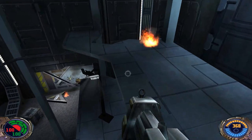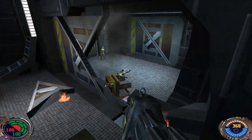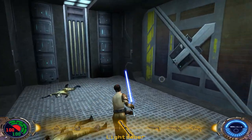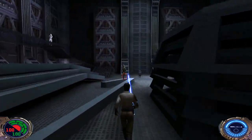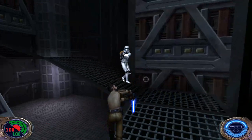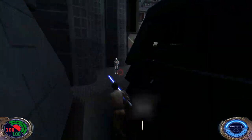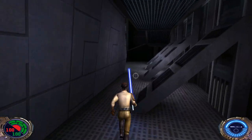Where have we heard that line before? We can jump on down. We'll get the saber back out. We got a couple of guys in this room — not too many — but if you want to use Force Speed here, you can. It definitely helps out, especially with these flechette guys. A lot of Imperial workers in these areas.